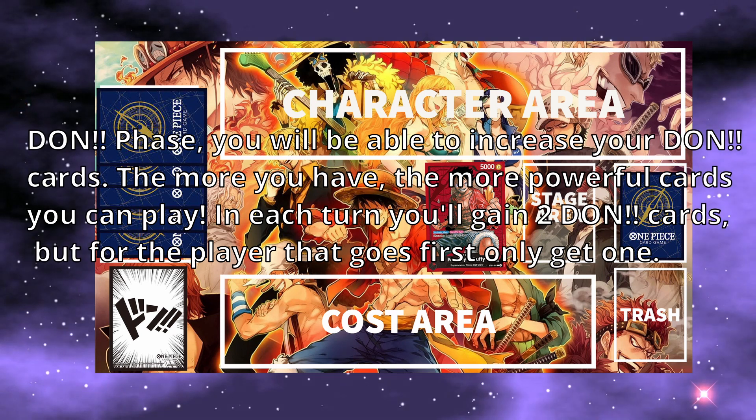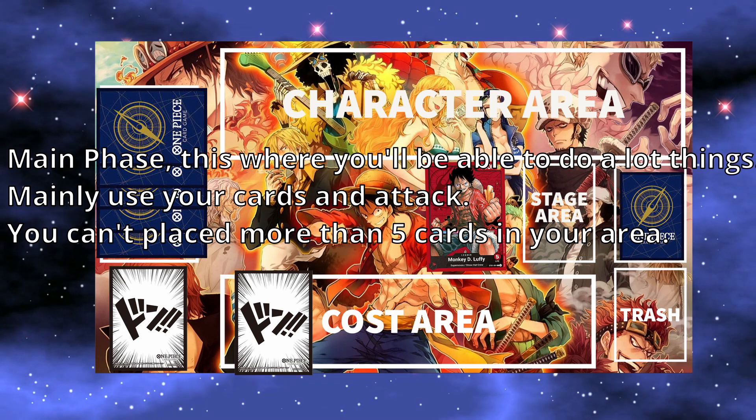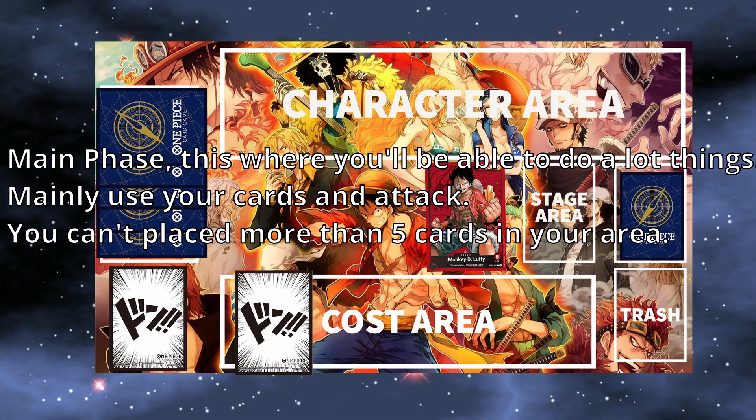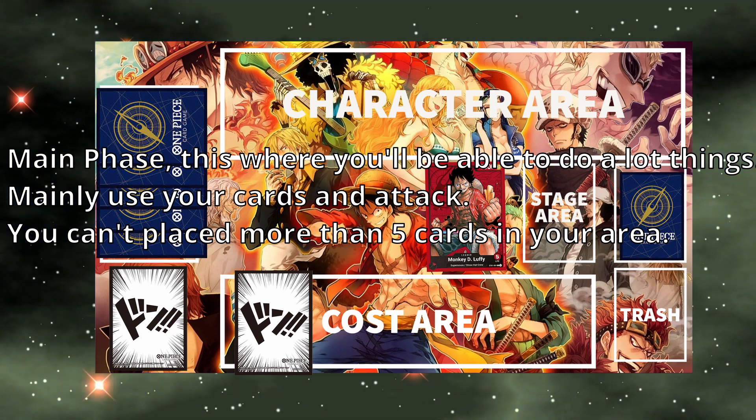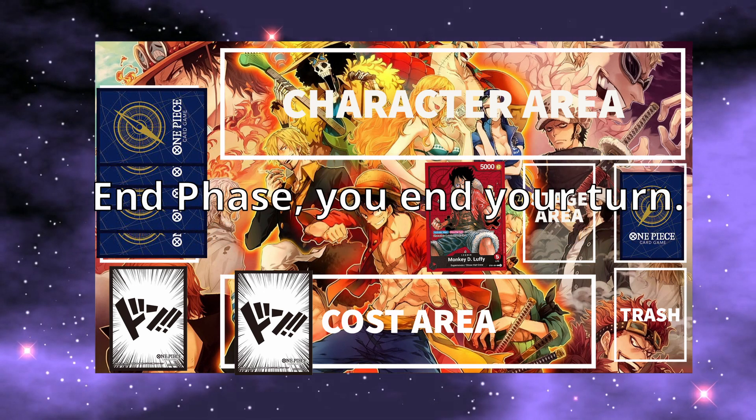In each turn, you'll gain 2 Dawn cards, but for the player that goes first, you only get 1. In the main phase, this is where you'll be able to do a lot of things, mainly use your cards in the tank. You can't place more than 5 cards in your area. In your end phase, you simply just end your turn.